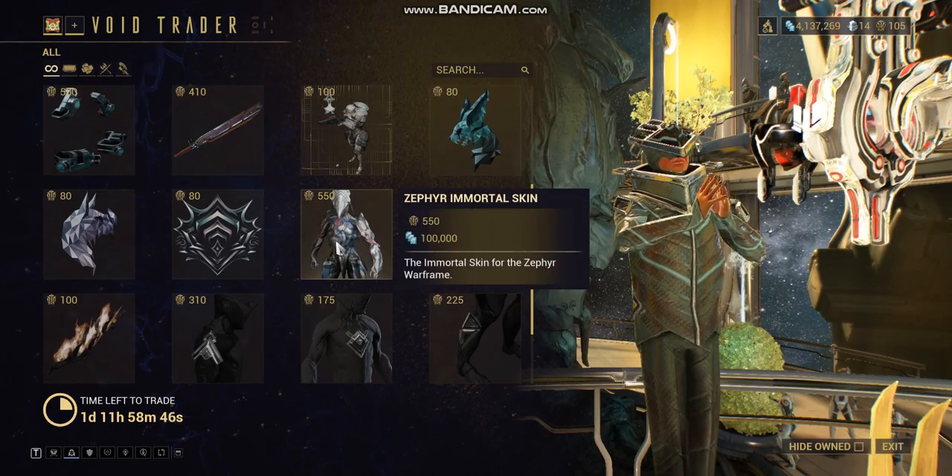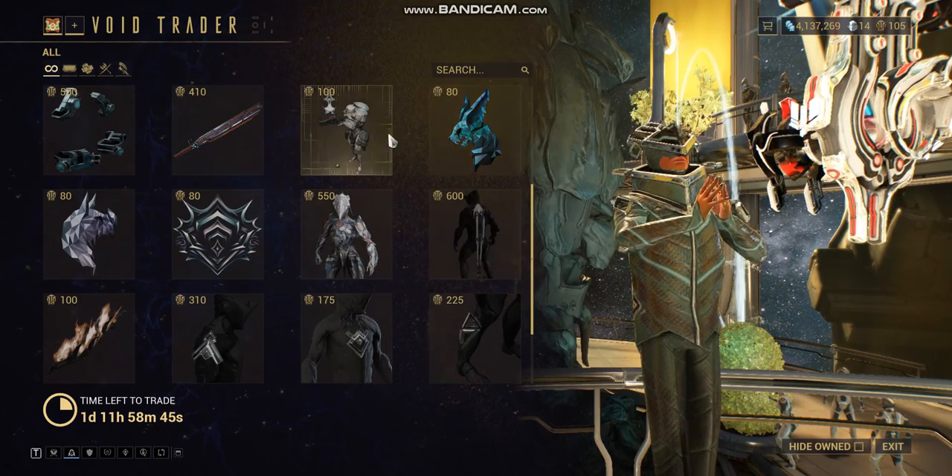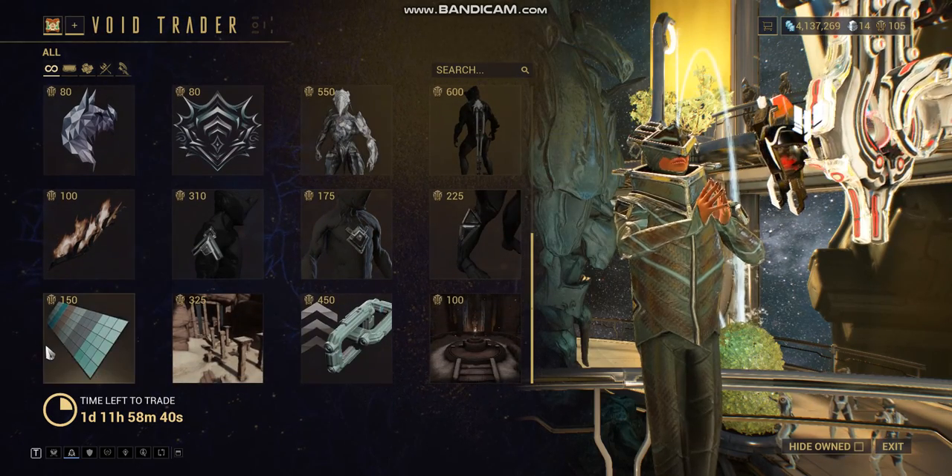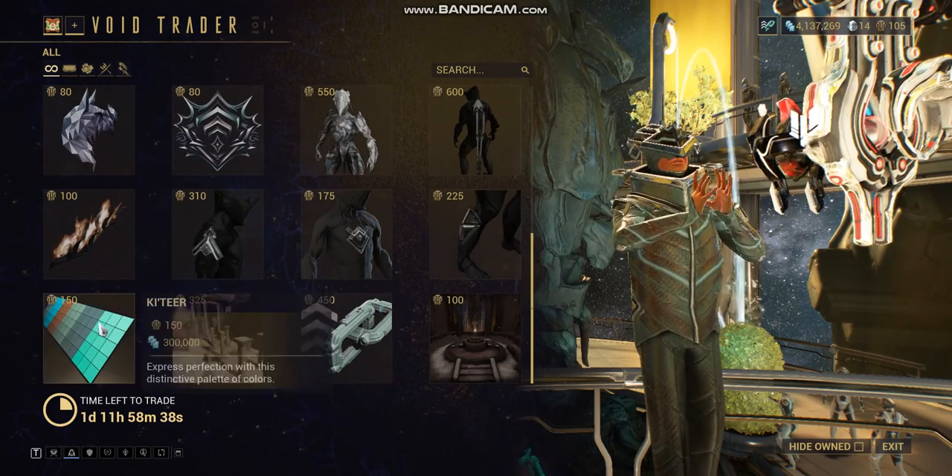We have Zephyr's Immortal Skin, that's interesting. Bombard Blueprints — wow, and you can actually get a color palette right here, that's pretty good.